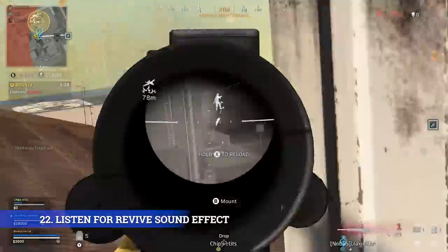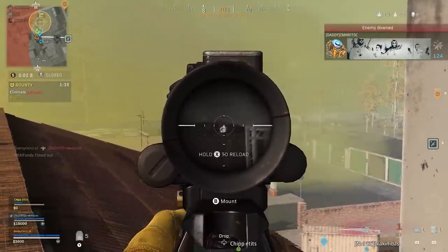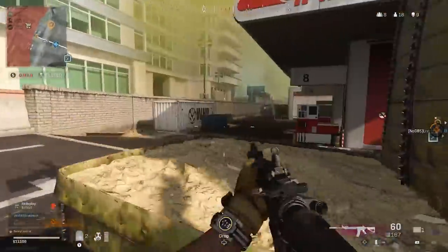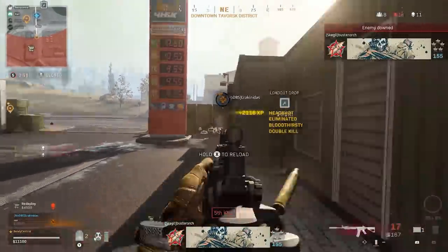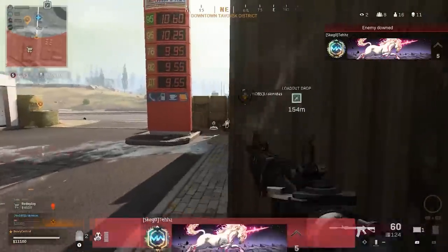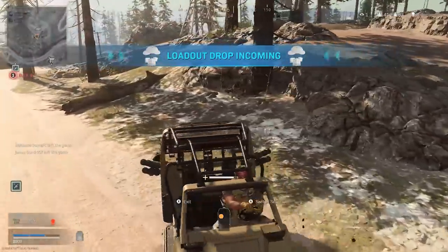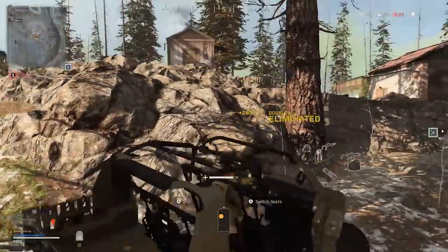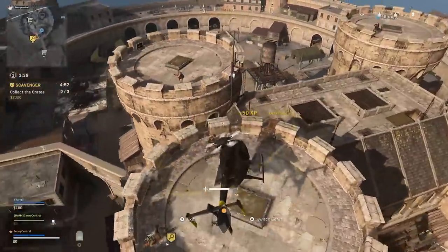Another big thing to be aware of in Call of Duty Warzone is the sound effect that's made when a player is revived. This effect plays both when revived by a teammate or when a self revive is used, so if you've downed a player and hear the sound effect, you know that team is going to be back to full strength. You'll get a few seconds when they're likely going to armor up, so use that to clear the squad as they'll be closer together.